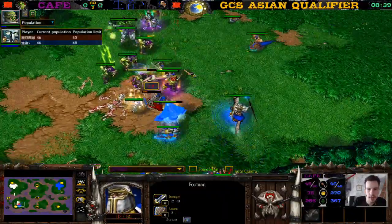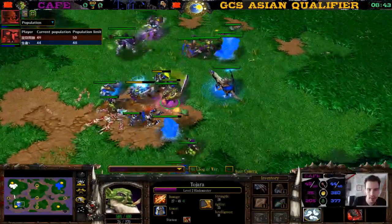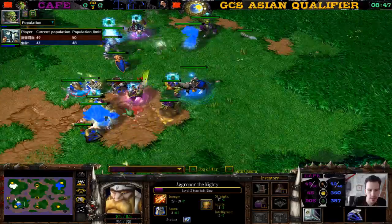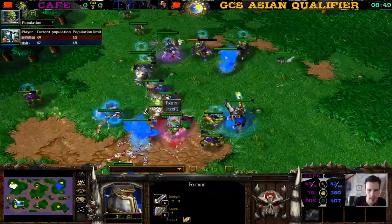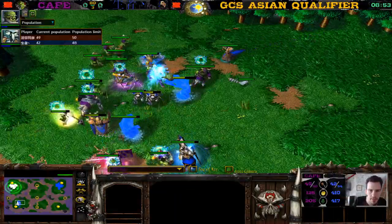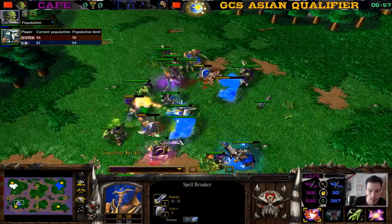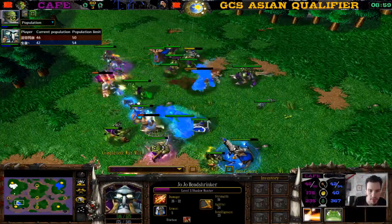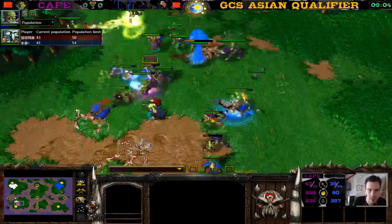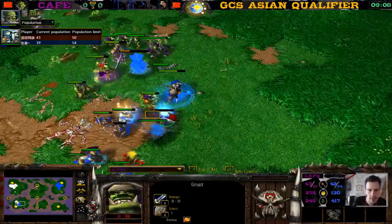There's a fight — this Footman is going down fast even to the level two Juba. Level one Critical Strike does a pretty good job. Mountain King fighting against that Raider — Raider runs away. The Blademaster is killing more Footmen — two Footmen dead. But the Raider is being focused by the Footmen and goes down. These Footmen are going for the Spirit Walker, who gets blocked in by the Berserker. Storm Bolt on its face — the Spirit Walker goes down, Spellbreaker goes down as well.